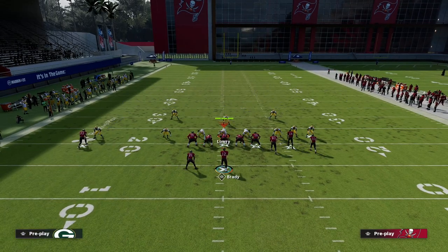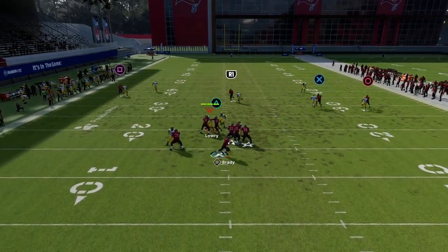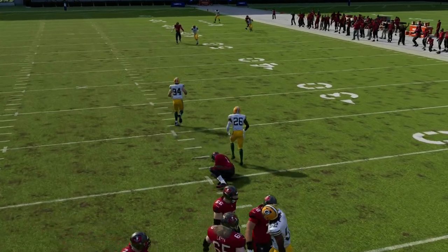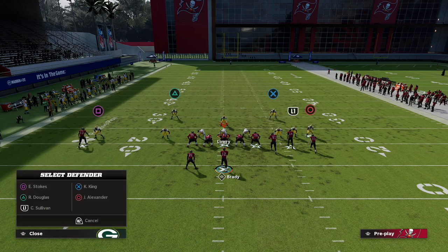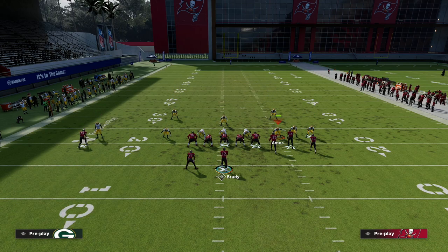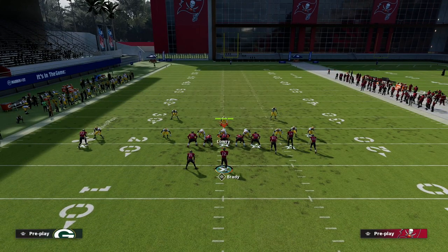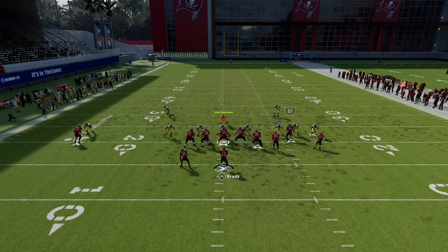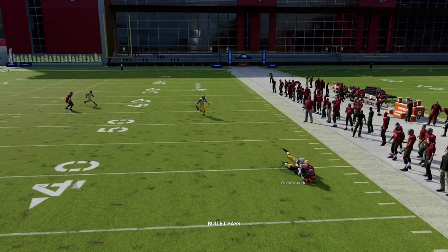Watch the tight end wheel closely here — my guy doesn't get burned over the top. Everything else plays really well. Better man coverage players — better agility and all those attributes — they're going to play this better. Now let's say we get a route combo where the tight end goes to the corner — something like a smash return concept.